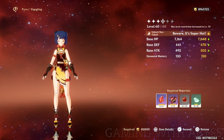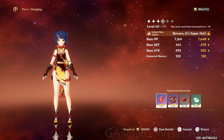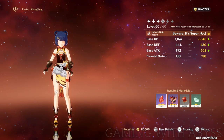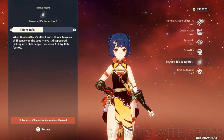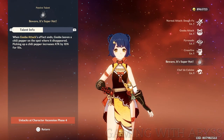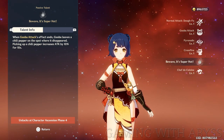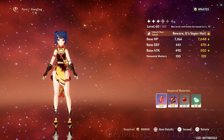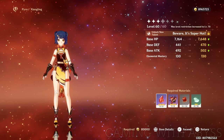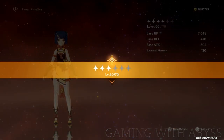Next, let's talk about unlocking your final talent. To do this you need to ascend your character to phase 4, which is past level 60. For this character, her final talent gives an extra 10% attack bonus for 10 seconds when you pick up a chili pepper — actually pretty good for a sub character. Check out these talents and see if it's worth leveling your character to 60 and beyond to unlock that final talent. For this one I definitely think it is since I use this character a lot.